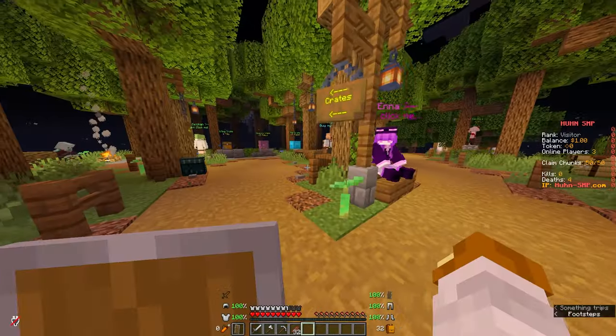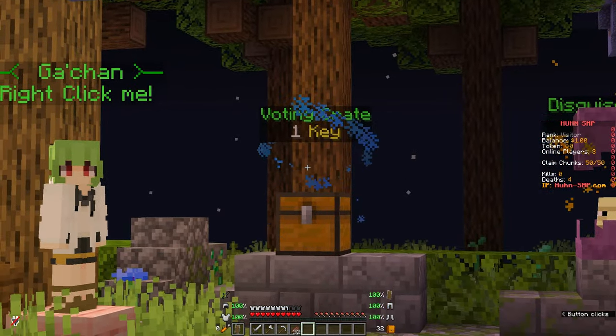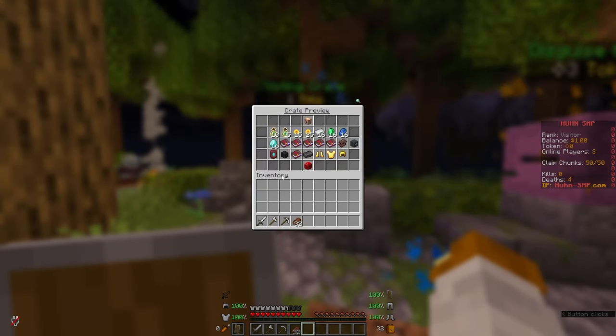Do /spawn to get back. We've got some NPCs you can check out yourself. The voting crate is pretty self-explanatory: just do /vote and you can get some crates here. If you right-click it, you can see what kind of stuff you can get.